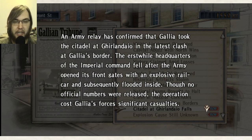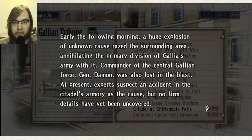Army Relay has confirmed that Gallia took the Citadel at Ghirlandio in the latest clash. The erstwhile headquarters of the Imperial Command fell after the army opened its front gates with an explosive rail car and flooded inside. This is another thing I've noticed — they want to put a lot of casualties on Gallia, but those all happen in the regular army, so they aren't the protagonists, so I don't care. And I have explicit reason to dislike the army because they're going to be dicks about me being in the militia.